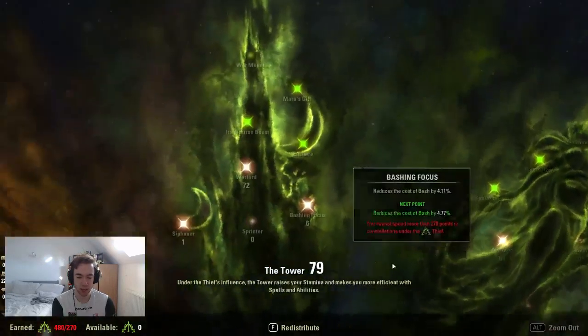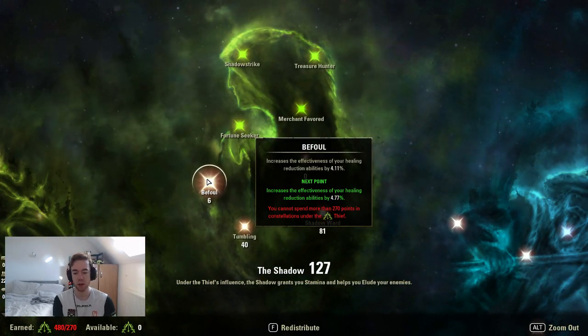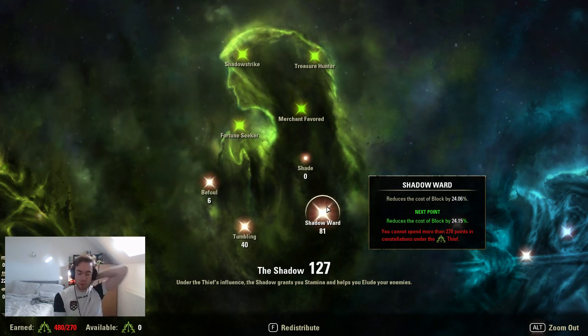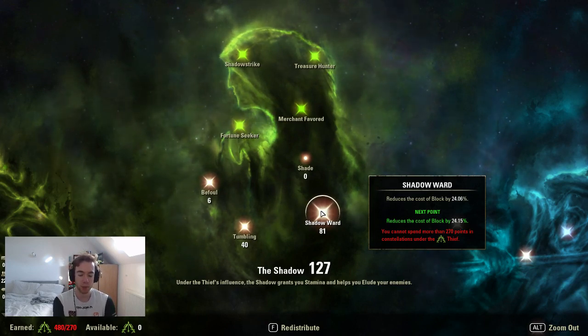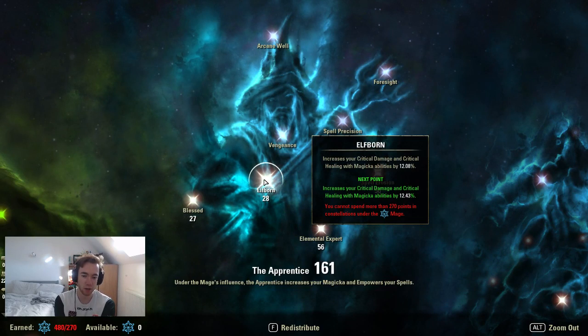Our CP is as follows: one in Siphon, 72 in Warlord, one in Break Free to prevent purging, six in Bashing to interrupt, 64 in Arcanist for Magicka sustain — mostly because there's no other really good point dump. Six in Buff — this increases defile uptime, though it's not a very efficient tree anymore. 40 for Roll Dodge, 81 for Blocking — this is where most of your points go and is your main source of block reduction.